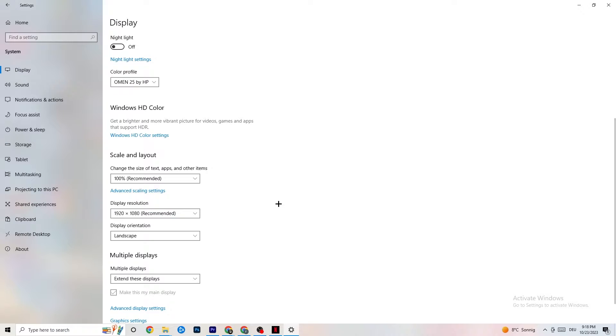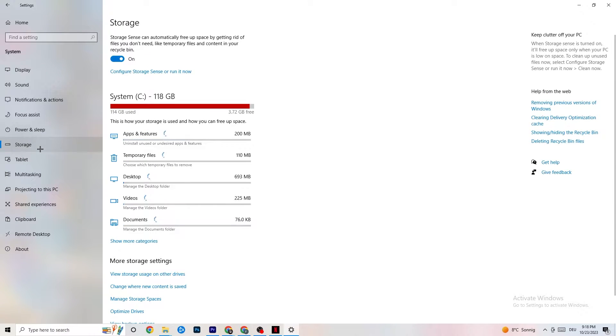Afterwards, go to Display Resolution and keep it set to the same resolution your game uses. For example, if your game runs at 1280 by 720, set your display resolution to match that as well.